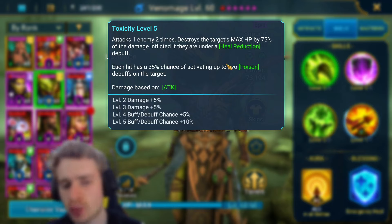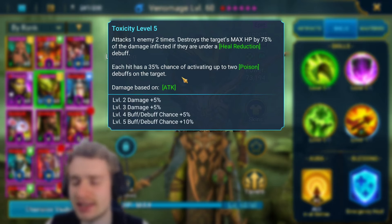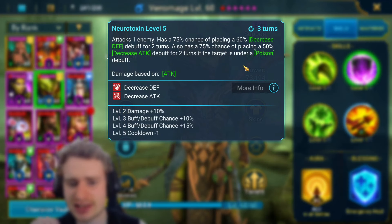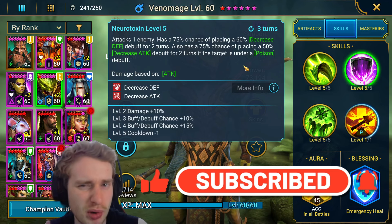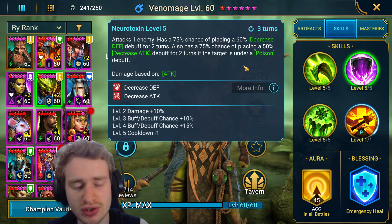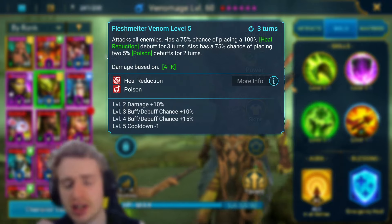First, let's look at her kit. Her A1 attacks one enemy two times, destroys the target's max HP by 75% of the damage inflicted if they're under a heal reduction, and each hit also has a 50% chance of activating up to two poison debuffs on the target — something like a Dark Kael A1, which is pretty cool. Her A2 attacks one enemy with a 100% chance of placing a decreased defense and a 100% chance of placing a decreased attack if the target is under a poison debuff.